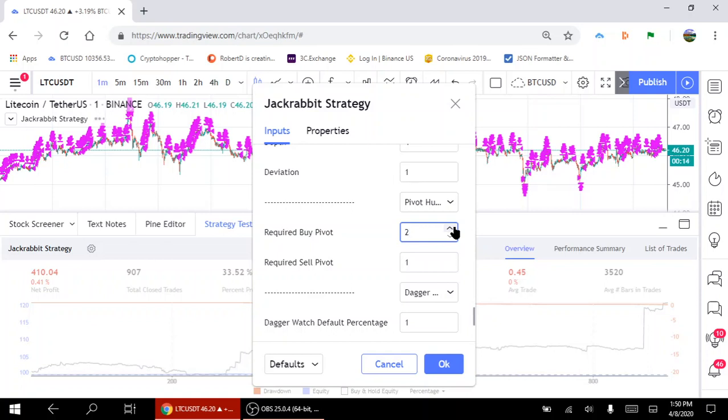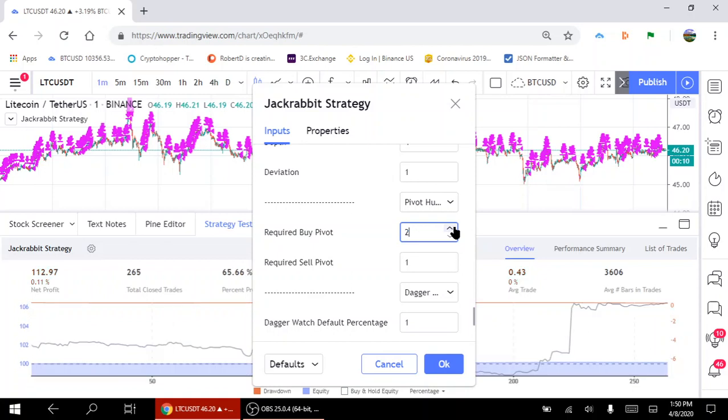Now let's change our pivots from Boundary 1 to Boundary 2 and see how it affects things. It's going to take a few minutes to recalculate everything. We just made a profit. So right out of the box we've got a profit — not much, but a 65% success rate is not bad at all.